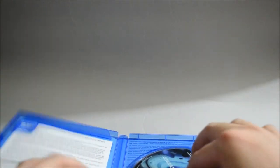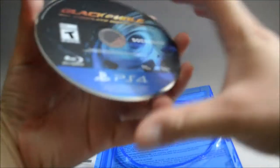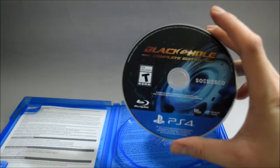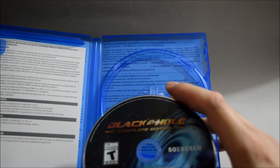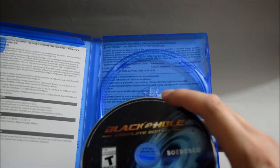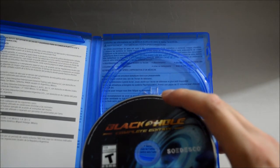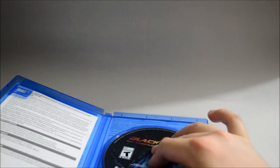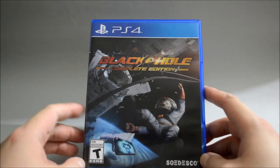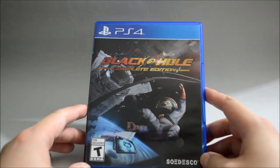Let's check the disc. Here's the game disc. And behind the cover are just those warning information again — we still don't know what this complete edition includes. So that's it. This is Black Hole Complete Edition for PS4. Thank you for watching, and don't forget to subscribe for more unboxing in the future.